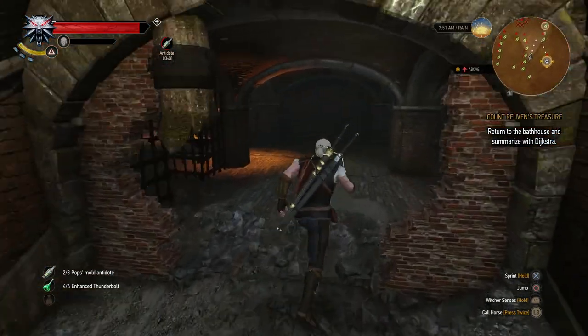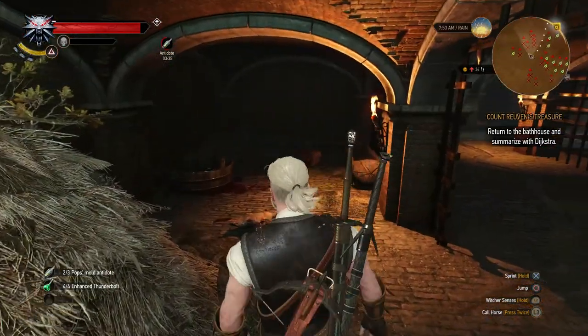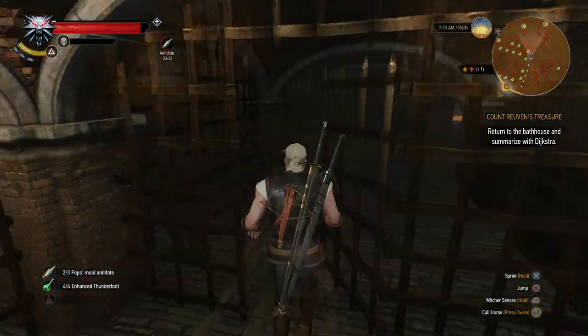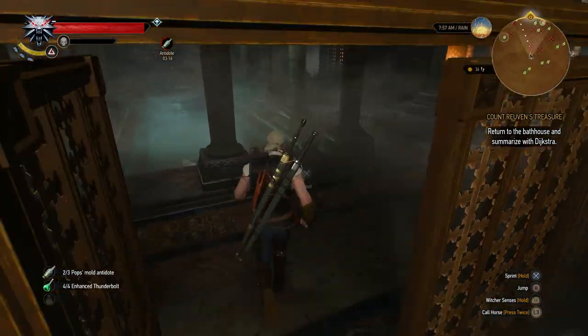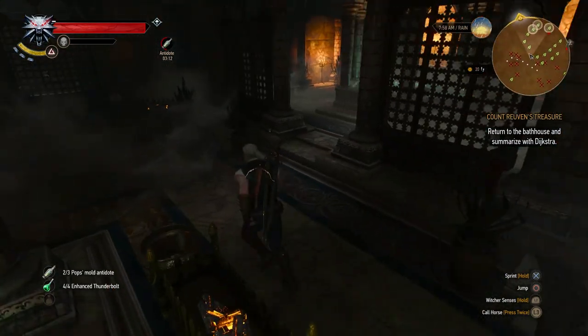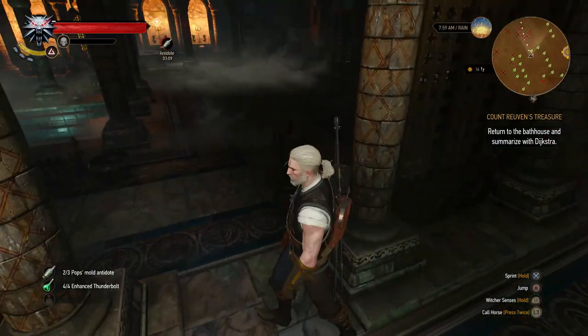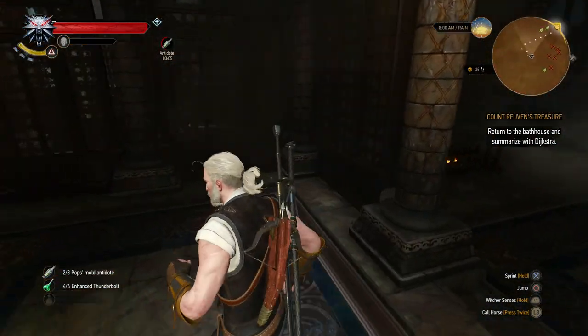This is the blown open wall. So Dijkstra's upstairs - we need to find the ladder we came down. We're back in the bathhouse. Dijkstra should be in here somewhere. I don't know what he's doing in here - he's probably just chilling with his robe on again. There he is, on the other side of that wall. How do we get through there? There's like a door on this wall here.